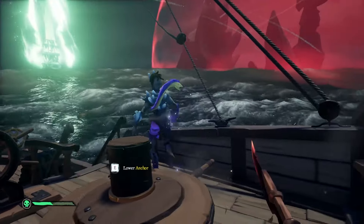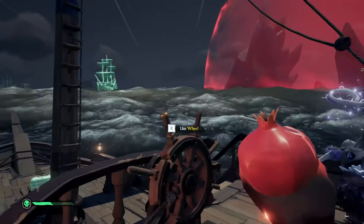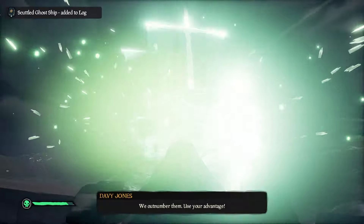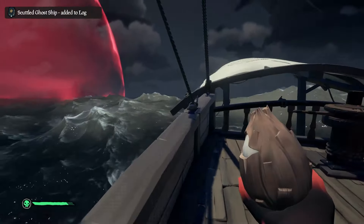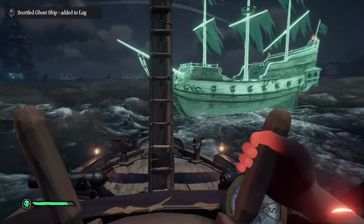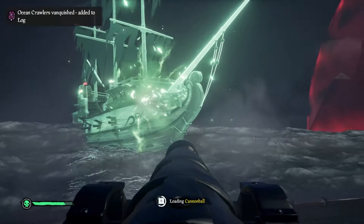After you see the next three red statues, Davy Jones will send ocean crawlers onto your ship one or two at a time for you to fight. Also, don't let the ghost ships crash into you because they will destroy your ship very quickly — everywhere they touch they will make a hole. You'll also notice Captain Jack Sparrow is no longer on your ship; he's instead on the Black Pearl, sailing and shooting to help you.